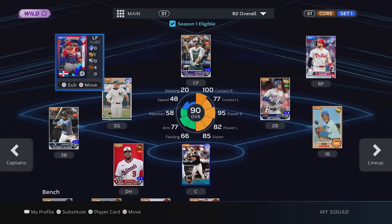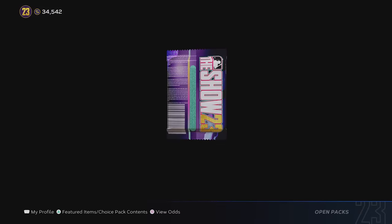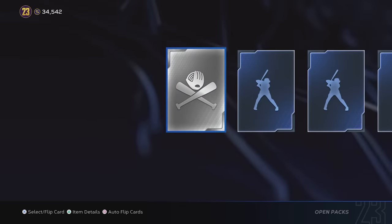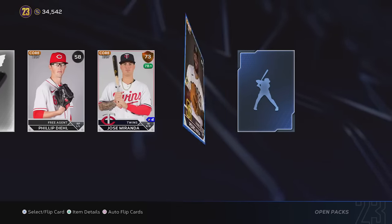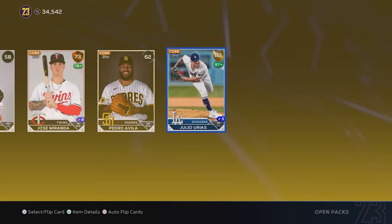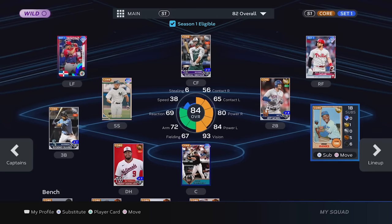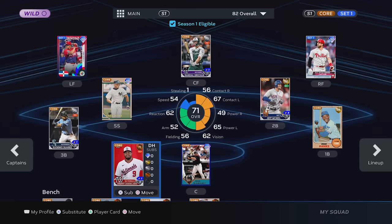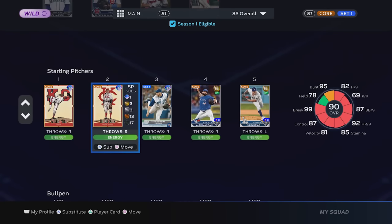Diamond Dynasty has undergone a number of smart changes. The basic idea is the same — you complete challenges or spend stubs to unlock cards, which can then be used to assemble a team. The cards range from today's players to stars from the World Baseball Classic to the featured players from the Negro Leagues. It's great for scratching that live service itch for those that enjoy the grind in ways that feel compelling, but not coercive.